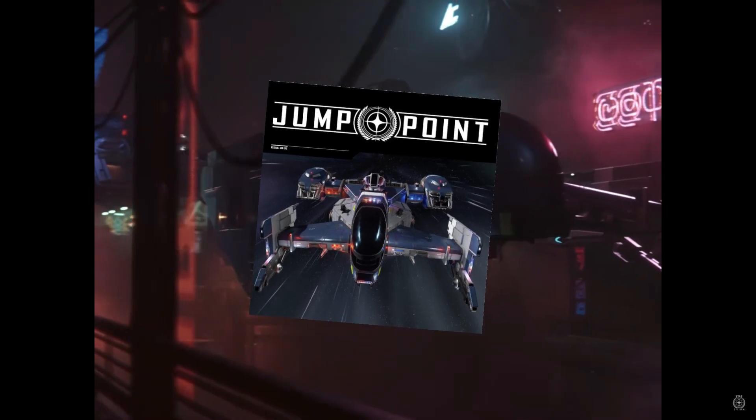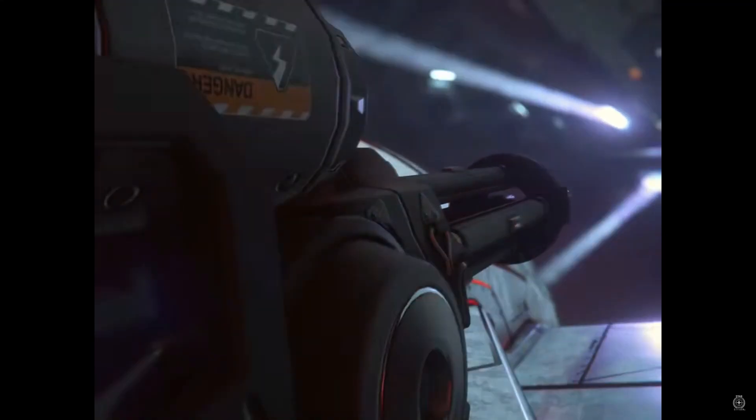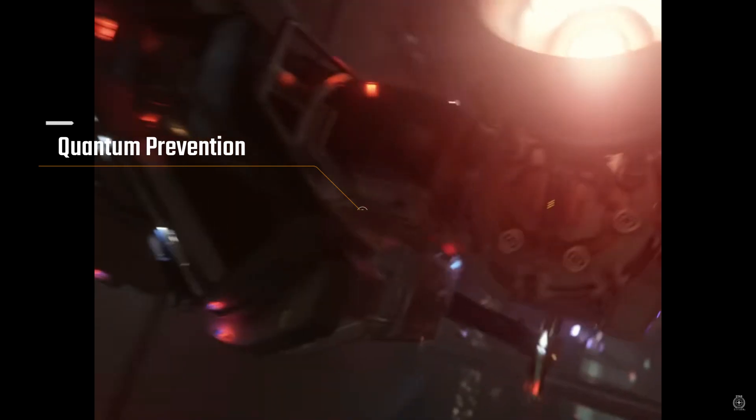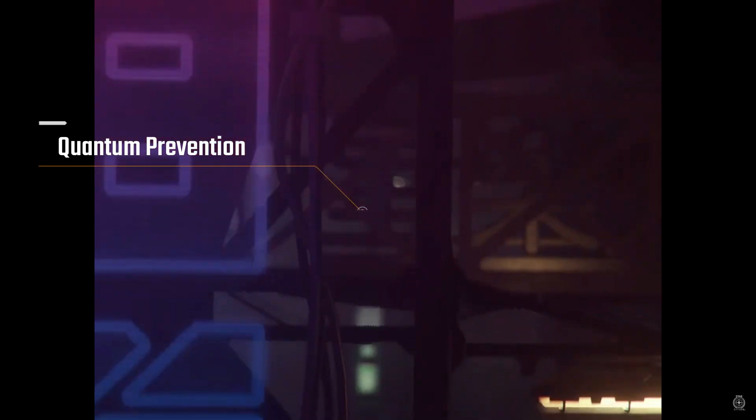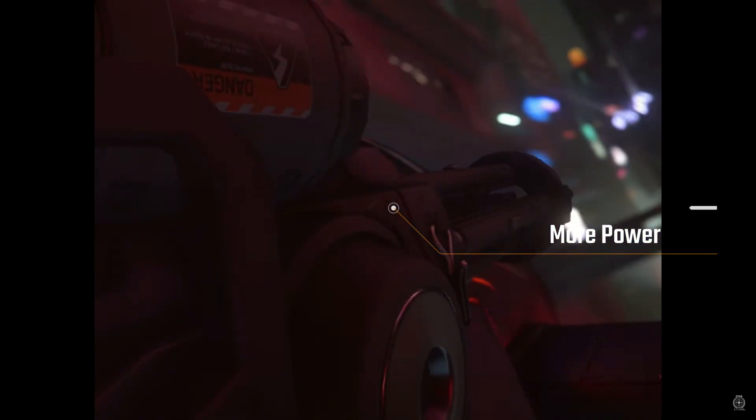The Cutlass Blue is built for non-lethal prisoner capture. Unlike the Mantis, the Blue cannot take a ship out of quantum, but creates a dampening field to prevent enemies from using quantum. The Blue contains two size 2 power plants, so unlike the Mantis which takes a hit to power, it features a much more powerful dual-purpose QED.